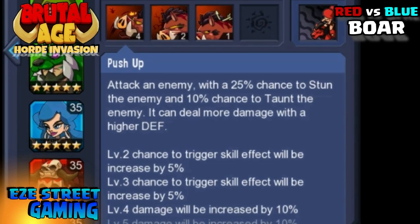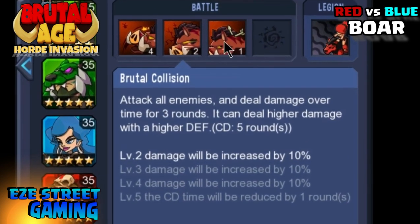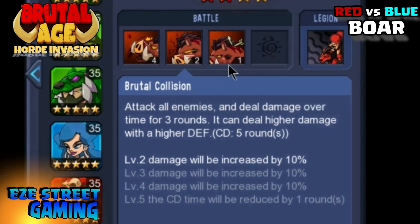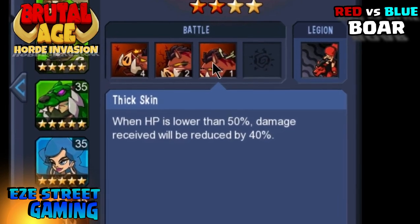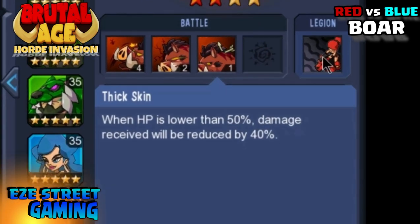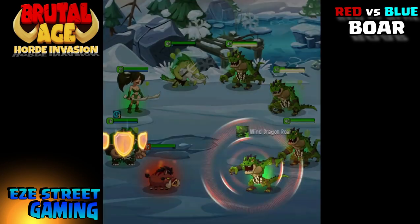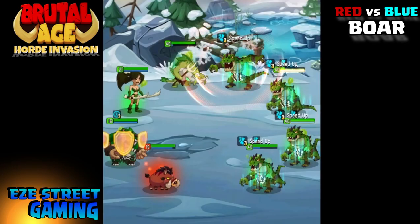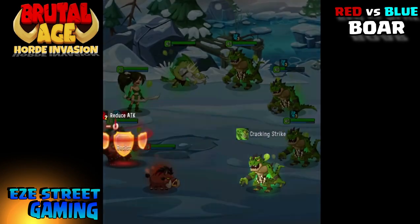We'll start off with Red. Red does a push-up attack — it's a one-player attack that attacks one enemy and stuns them possibly. Red's top attack is called Brutal Collision — it's an attack-all-enemy attack that can deal higher damage for higher defense. Red also has a defensive skill called Thick Skin, so the more damage it has on it, the harder it is to kill.